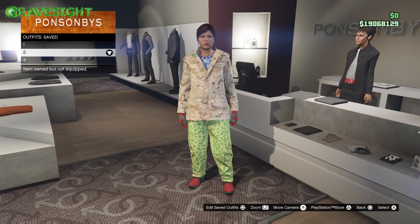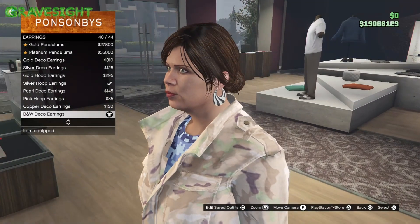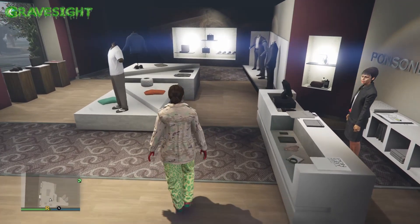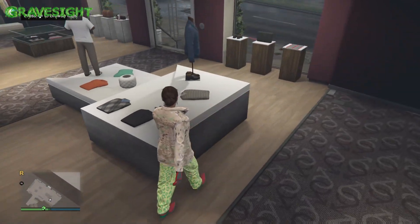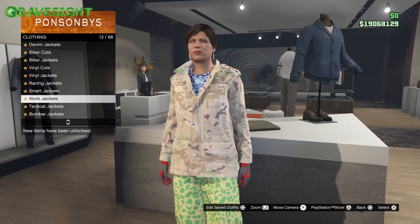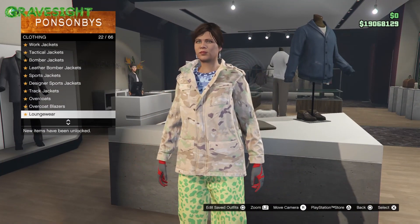Here's the second outfit that we're gonna go ahead and make real quick. So let's head on over to the accessories and we're gonna go to this section and put on number 40 for the earrings. Now we're gonna back out and then let's go ahead and make our way on over to the top section. So we're going down down down, go to this section and then we're gonna be putting it on number 38 right here.